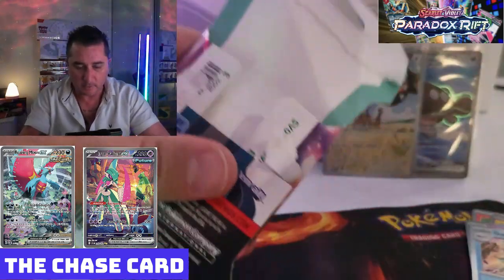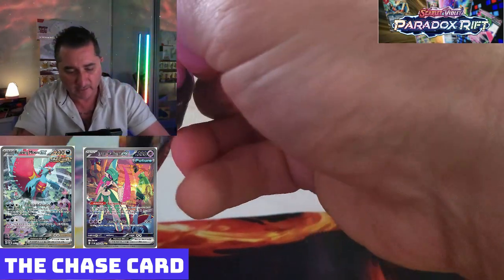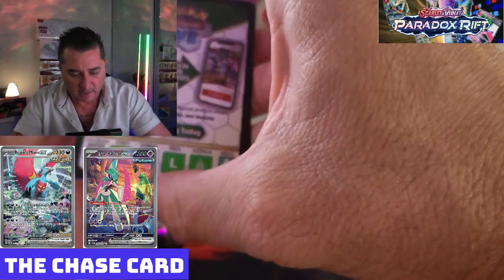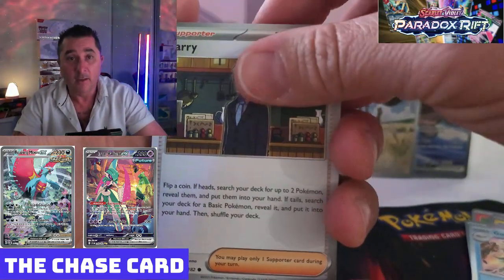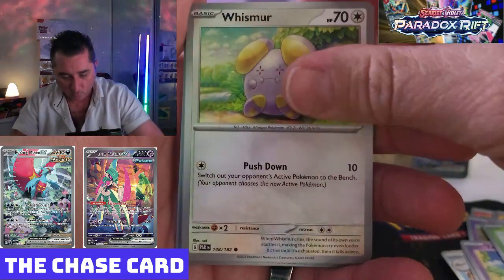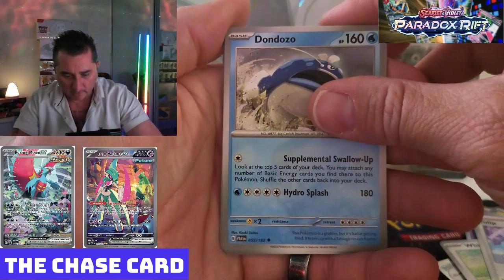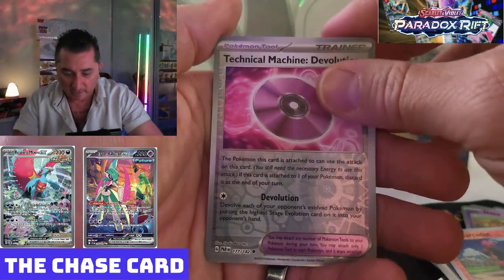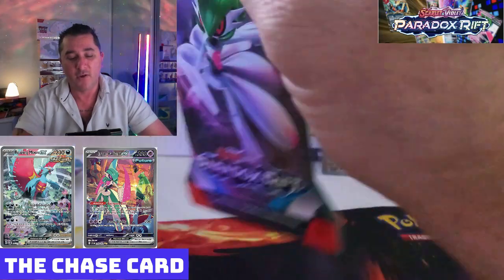Second blister pack from Paradox Rift — sixth blister pack in total. We've done the four Paldea Evolved, now doing the four Paradox Rift. Larry — I've literally never heard of Larry — Yamask, Surskit, Whismur, Tulip, Dondozo, Chantal, Charizard. Reverse Holo Technical Machine Devolution, Reverse Holo, and a regular Holo Wo-Chien. Two packets in and we have nothing so far.